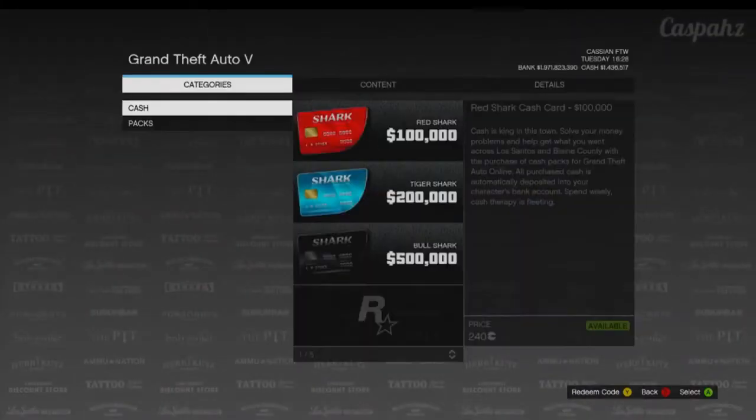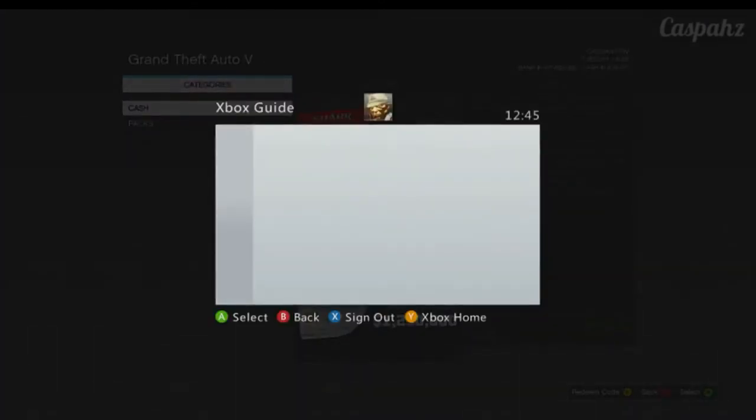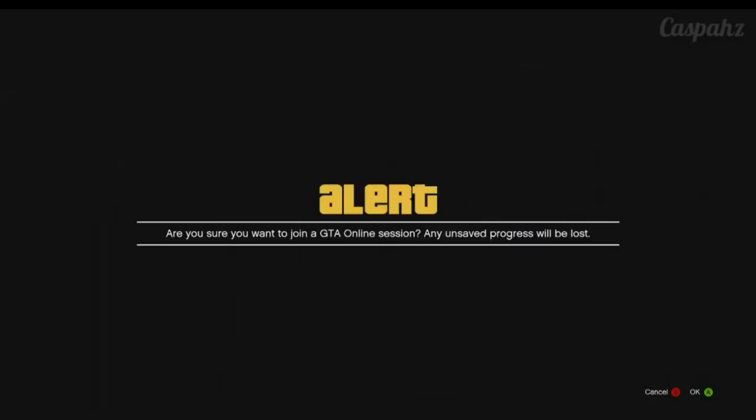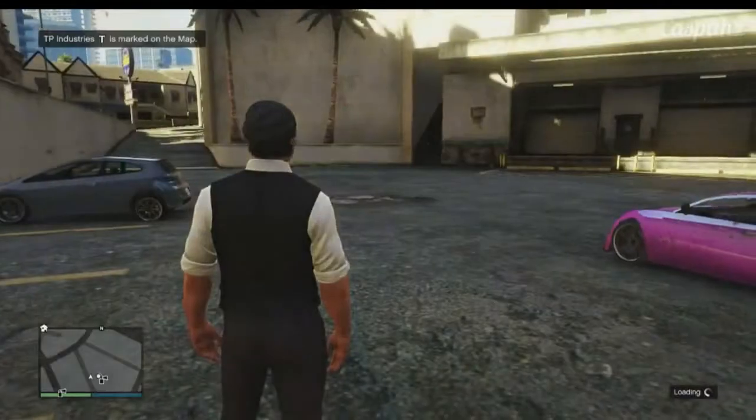You want to go into the Xbox Game Store or PlayStation Game Store, and then you just want to have him invite you back into the game. Make sure you don't back out of the game store, otherwise I believe it will not work, and then after that you just want to join back into the same online session.